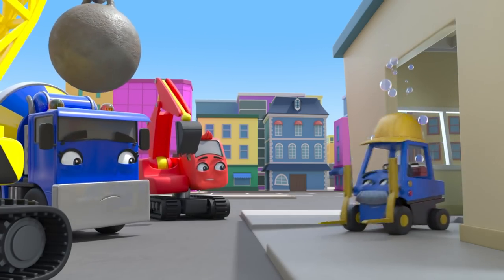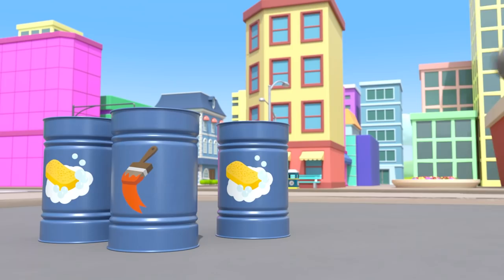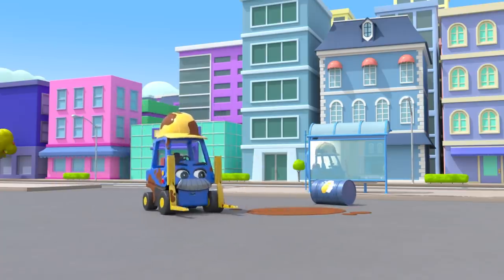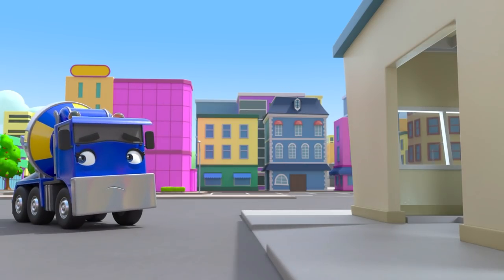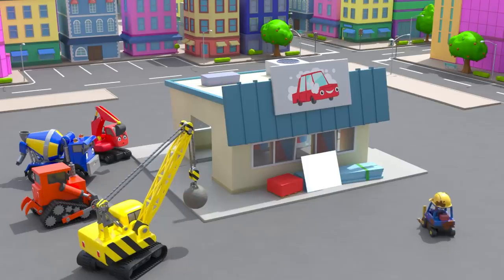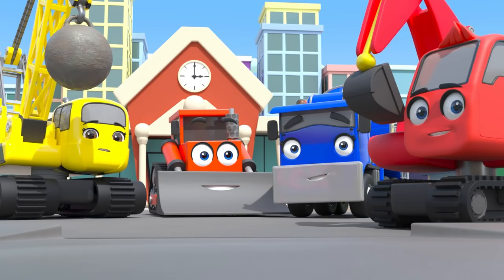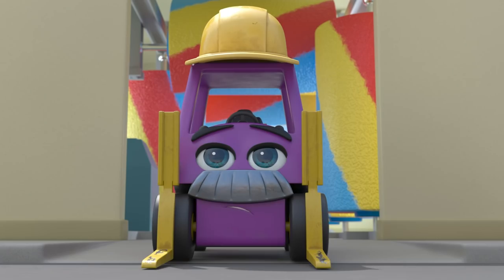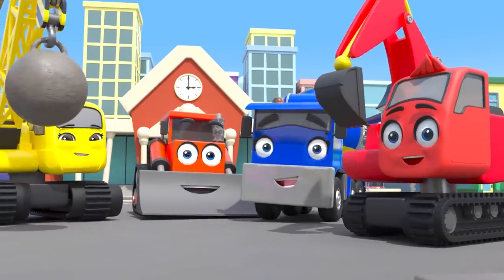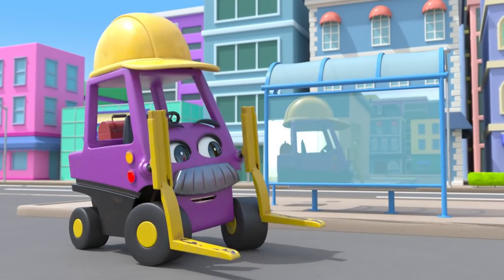Oh no! Now Mr Rubble is blue. Quick! They need to stop him before he looks in the mirror. Splash! Nice work Daisy. Now he needs to use the car wash again. Diggly's putting in another paint can. I hope this is the right colour. Into the car wash Mr Rubble goes. Phew! He's back to his normal colour at last, and squeaky clean too. Thank goodness.